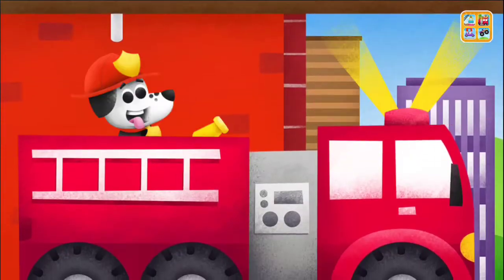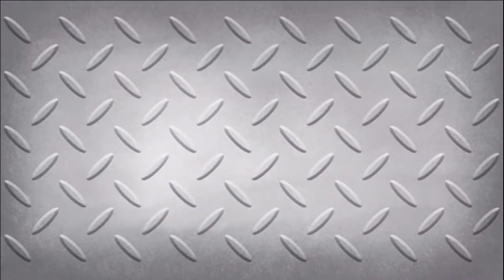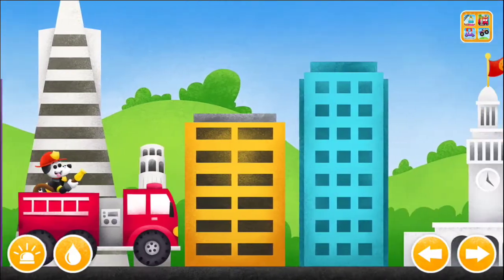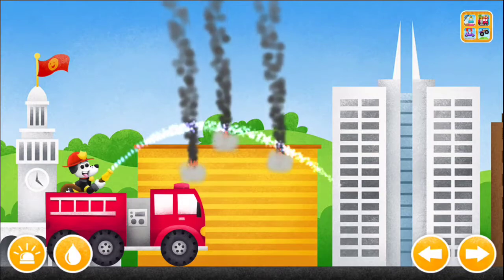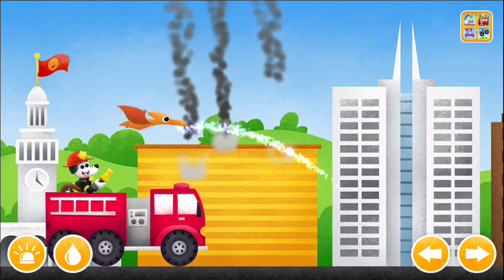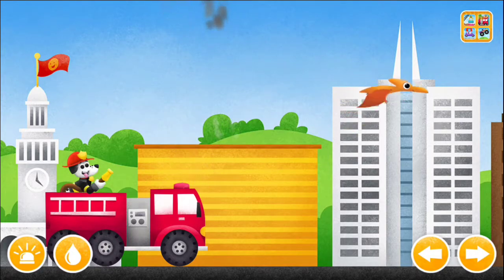There's a fire! Press and hold the arrow buttons to drive the fire truck. There's another fire! Drive the fire truck to find it!